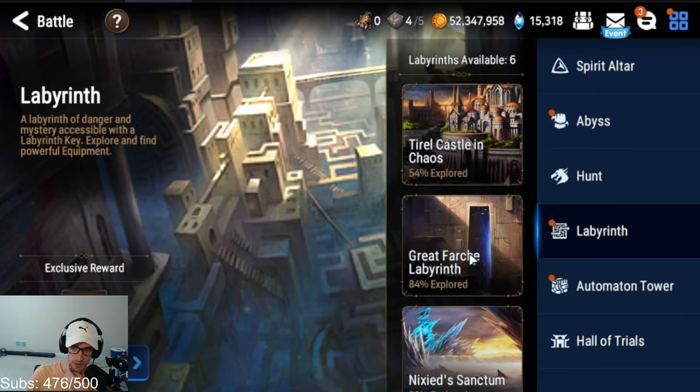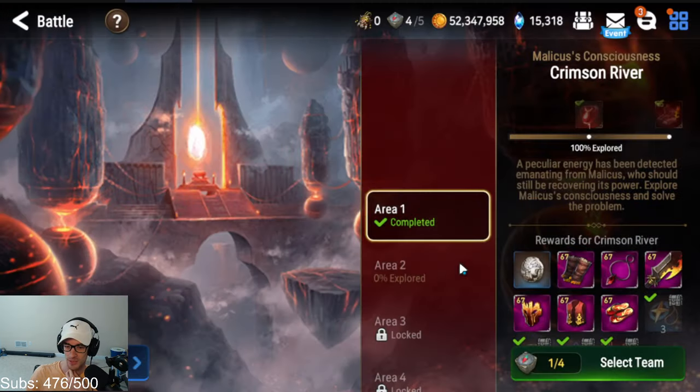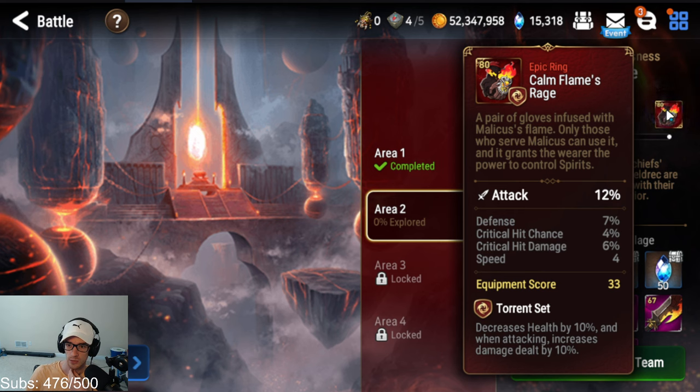We're at Malicus's Sink or Malicus's Consciousness in terms of lab. I still need to do Abyss, I know you guys are waiting. I'm trying to play my main account and there was the Epic 7 World Cup. We are going to be clearing Malicus's Consciousness and need to get this protection gear.